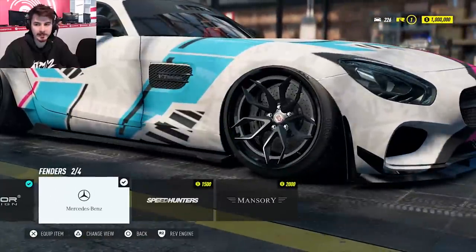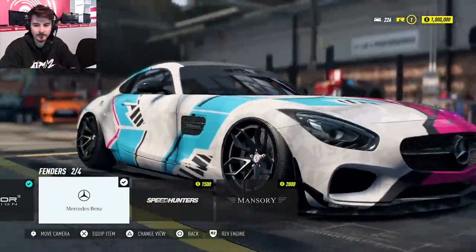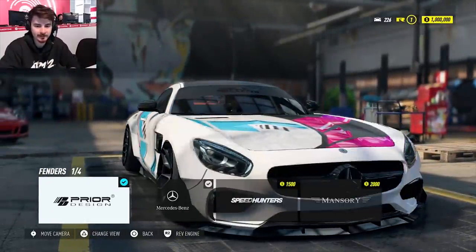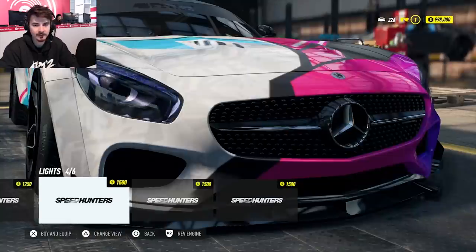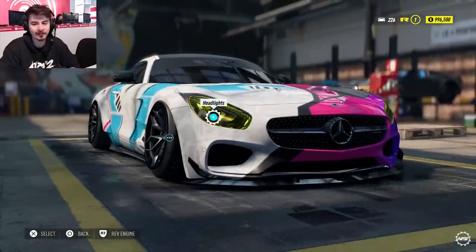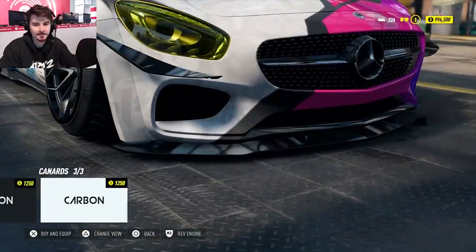So this thing is already customized, but we can make it back into a normal AMG GTR. Toss some Mansory parts on it as well. This is Prior Design. Let's see what we got. Can we get yellow headlights? I think we're going to go almost race car. We'll see.